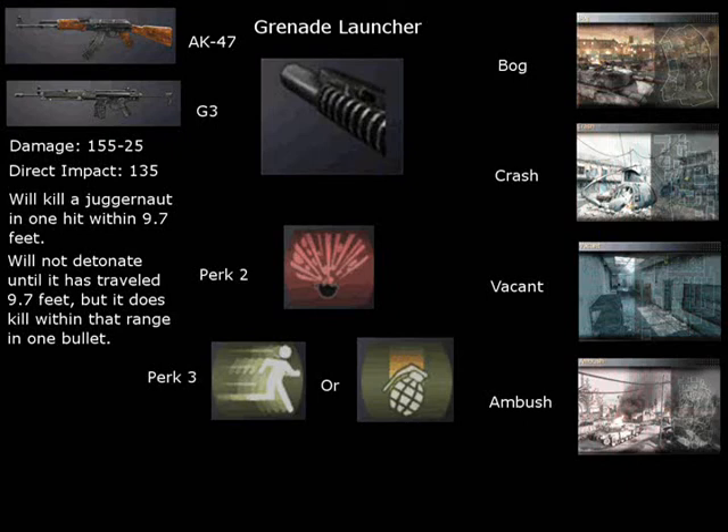Within 9.7 feet it will kill even a juggernaut in one hit, but it has to be a direct impact. Next up, Perk 2: Sonic Boom. Overkill if you want more noob tubes, but Sonic Boom is by far the better choice. Perk 3: Extreme Conditioning, which is what X-Cal uses.